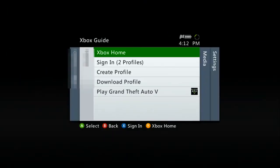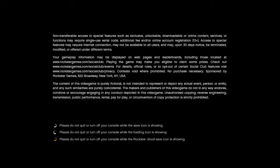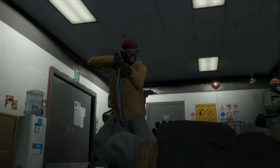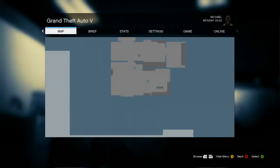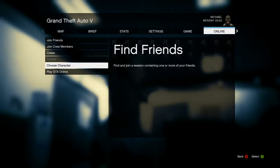Hey guys, Chick Chick Boom here with a new GTA 5 solo money glitch. In order to do this glitch, you need to sign out your profile and then start up GTA. This glitch is for the Xbox 360 version of GTA and requires an Elegy and a garage. While loading up GTA you'll get a prompt — all you have to do is press B to decline. At this point, go to Online and it'll prompt you to sign in.